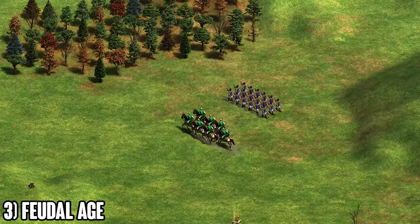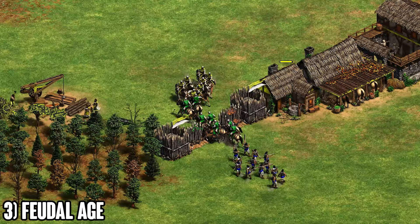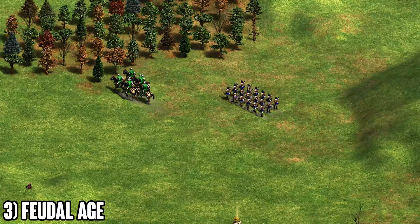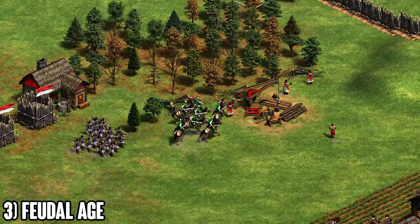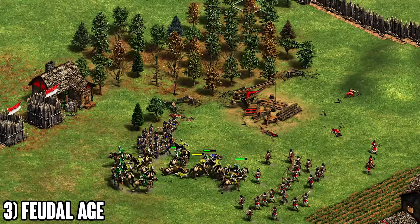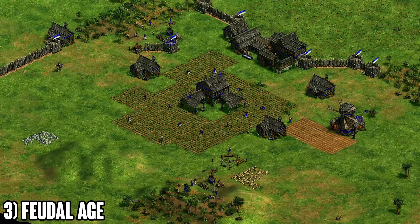If you're the attacker, find the most exposed player — usually the cav player, since the archer player can sit behind walls. If they're fully walled, attack the cav player almost every time. When attacking, keep your archers alive at all costs — that's your main DPS unit. If you lose scouts it's fine, you'll make knights in castle age anyway, but losing archers means losing that ball of crossbows in castle age. Let scouts tank, keep archers running, and use archers to put pressure while scouts go in.